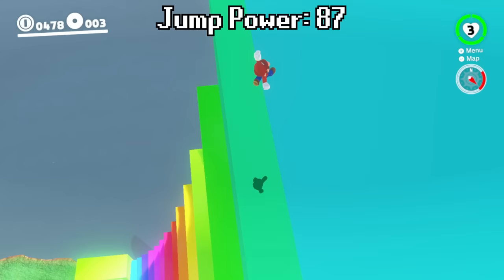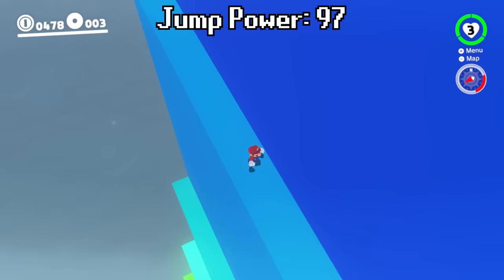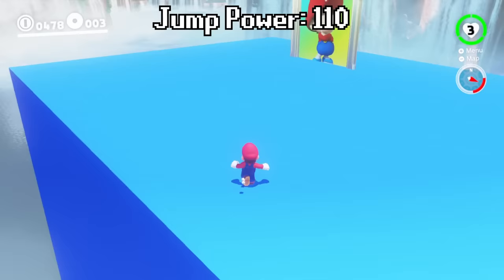We can get quite high. We still made it up onto the next ledge. We're getting very high and some of the level down there is starting to disappear. Already at almost 100 jump power, we must be getting close to the top of the tower. That looks like the top of the tower — we're almost there. By the time we slide down we should be able to reach it. We're at 100 jump power, and there we go! We made it up to the very top.